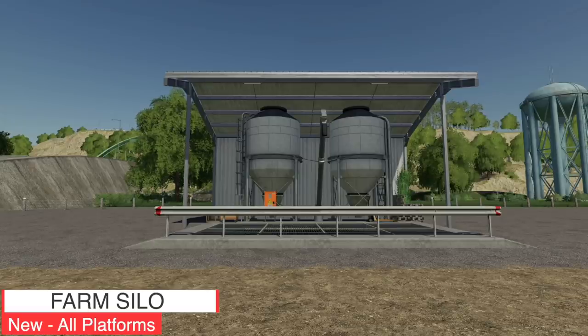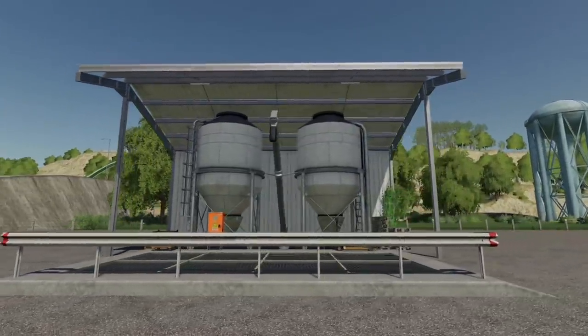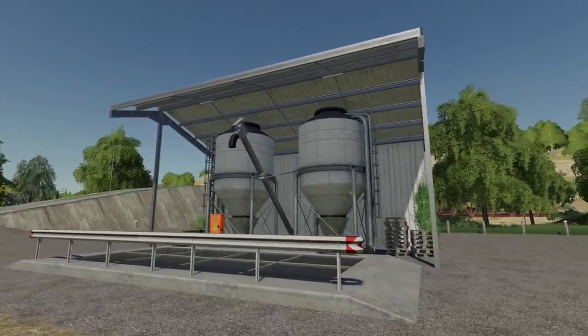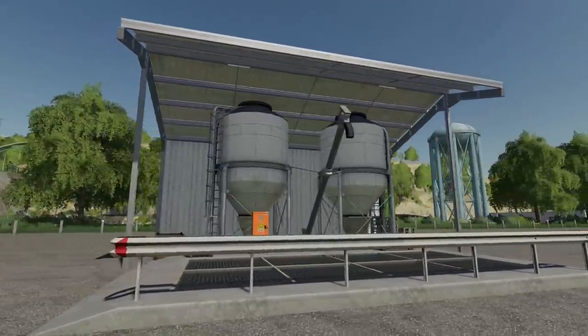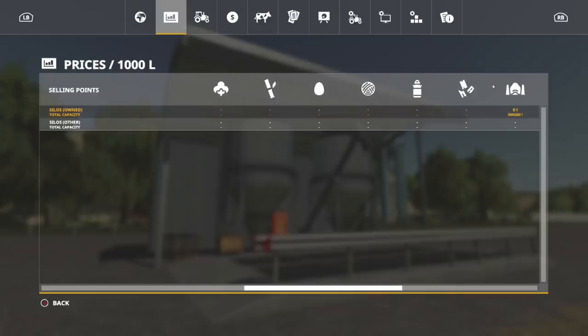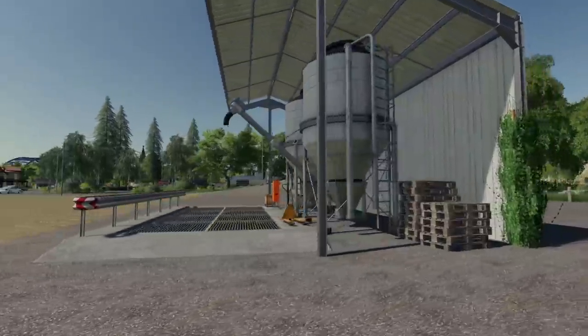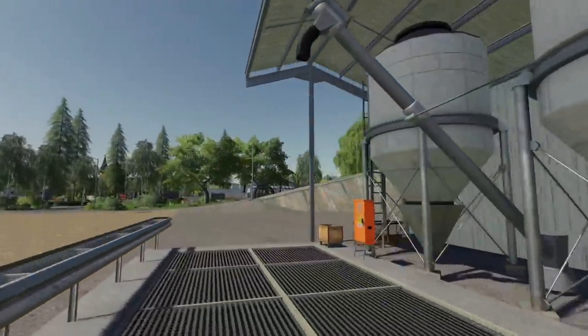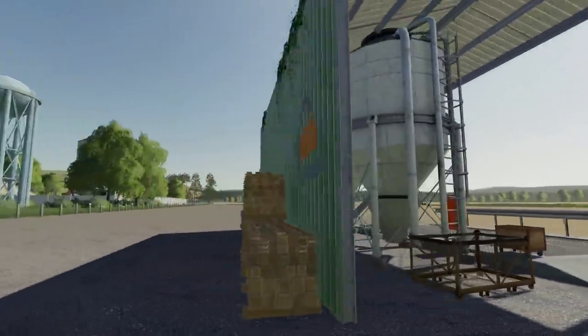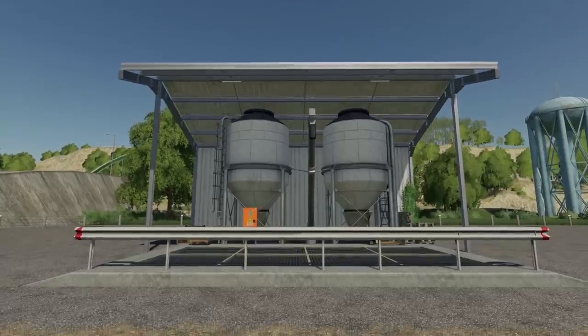We've got a new farm silo for all platforms by Richiv. This is a small farm silo with the possibility to store additional feed — grass, hay, straw, pig food, silage, and TMR. Silo price is $50,000, capacity is 30,000 liters, daily maintenance of $45 per day. You can also do standard crops, root crops like potatoes and sugar beets. This matches the easy sheds style, so if you've got other stuff on your farm, you can make it match.